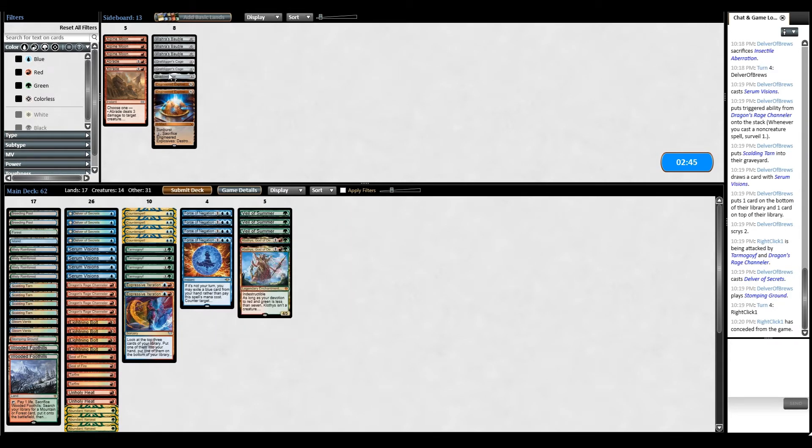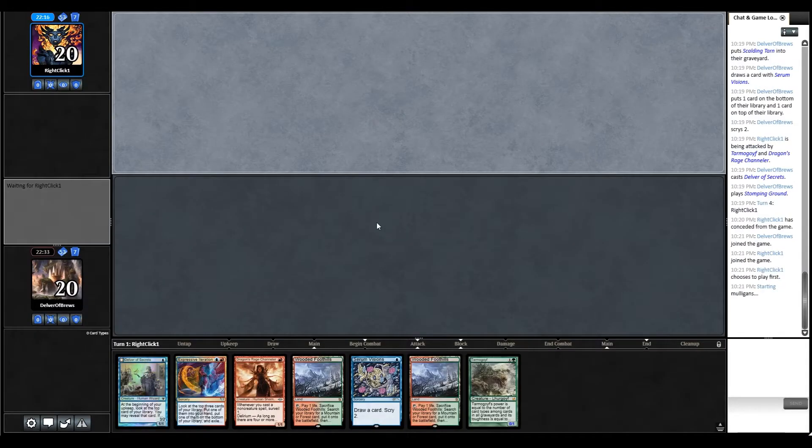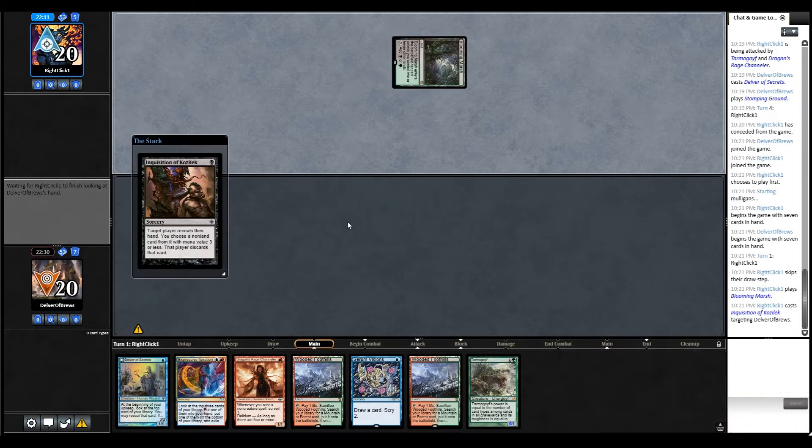Delver, Goyf in the right order - RUG - the lands as well. That'll be a keeper. Sounds pretty good, even if they have a turn one Inquisition, which of course happens.